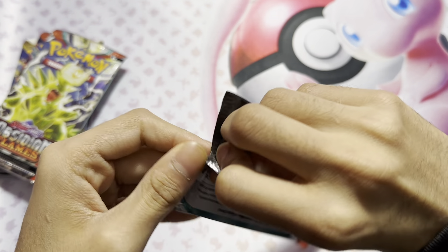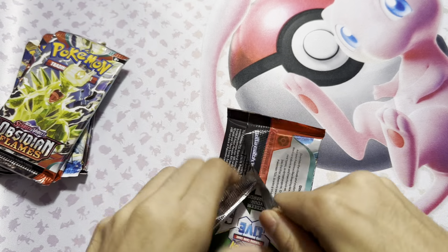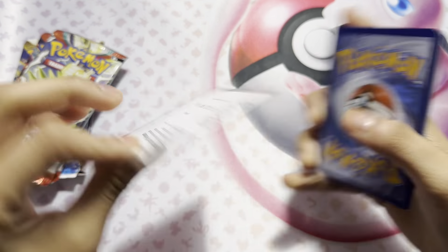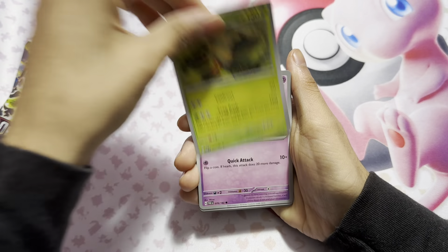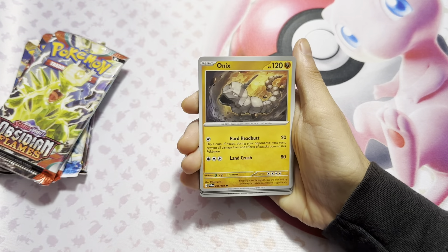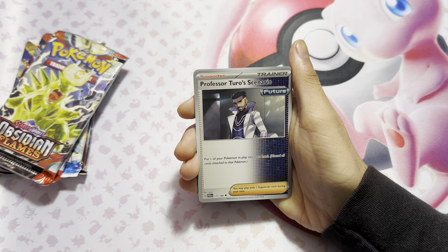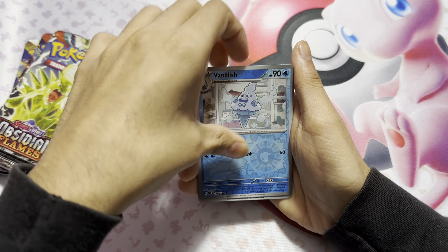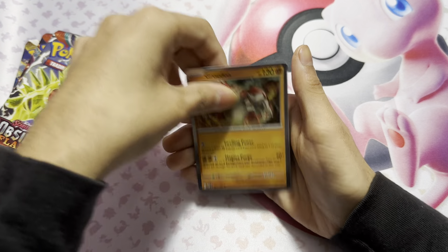Now we have another Paradox Rift pack. Here's the code card. So we have Crust, a Little Onyx, Nekit, Professor, Minoshu, Rikid, Nekin, Flycoco, and a Groudon.